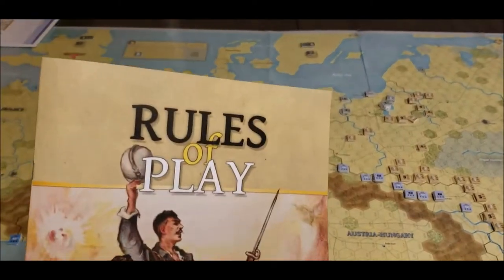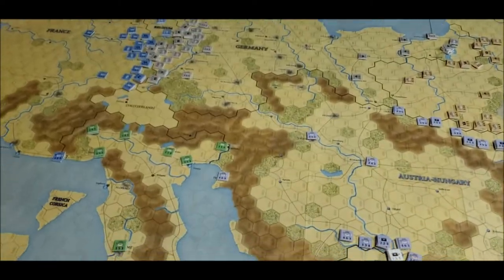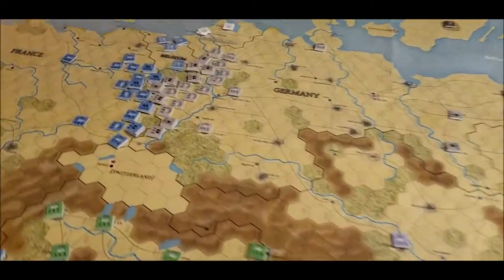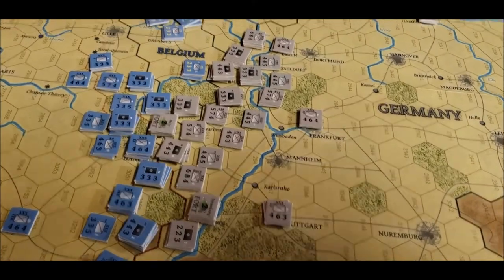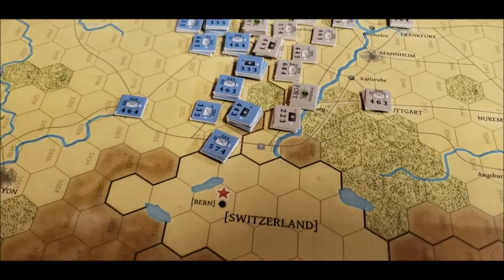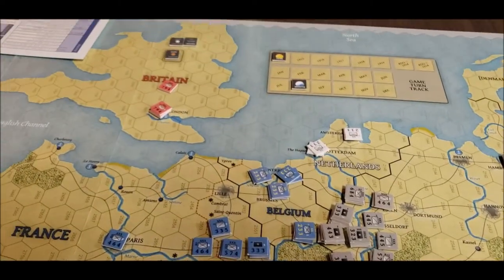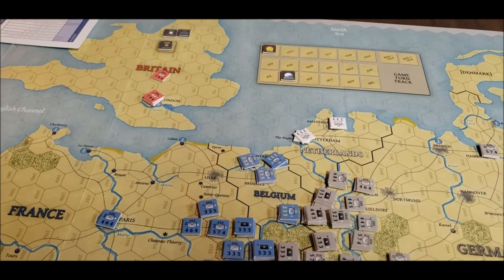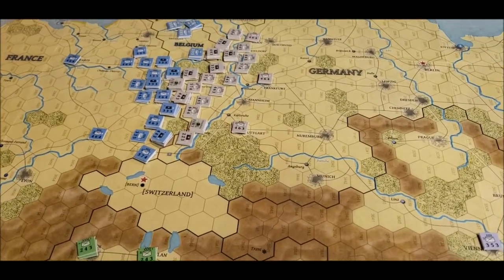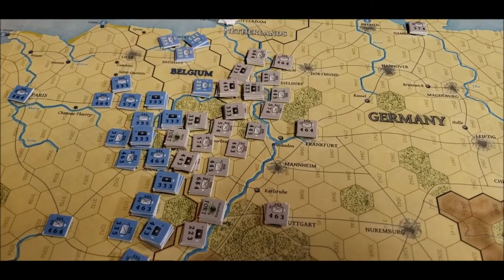Getting the rule book out — this is Compass Games. So basically we've got the Western Front right here with Belgium, Germany, and France all lined up against each other. Belgium is neutral at the moment, and so is Britain. If the Germans come crushing across the line into Belgium, it's going to make things a lot more interesting.